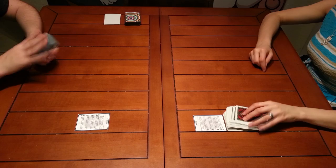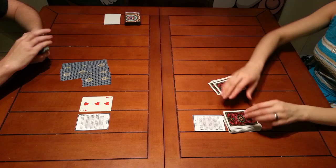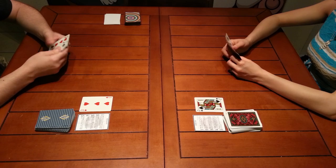First, each player draws five cards from their own deck. Each player needs their own deck of playing cards. Then they place their top card face up next to their deck to begin their discard pile. We'll cover why in just a bit.